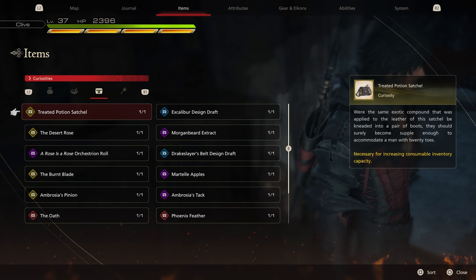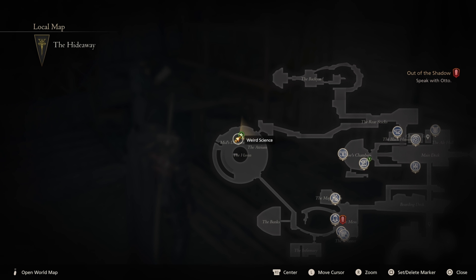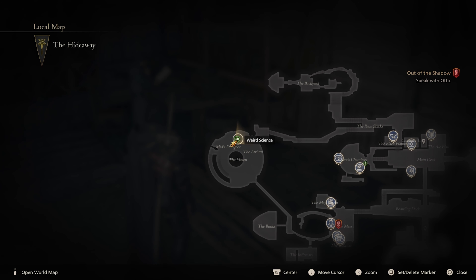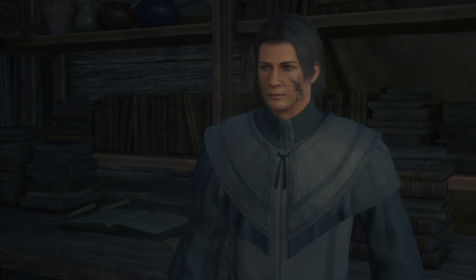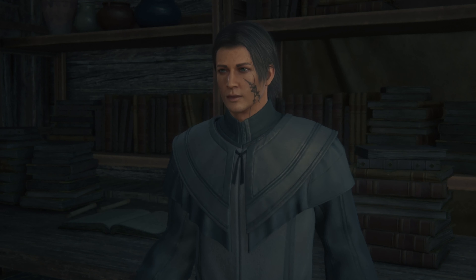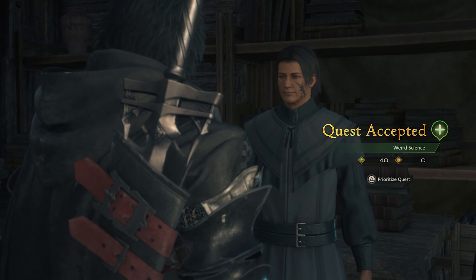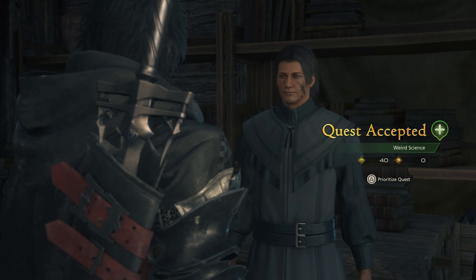The first thing I want to mention is that you have to progress to the mid-game and collect this quest located at the Hideaway. This is the quest we have to collect here — it's called Weird Science, and it's available during the main quest 'Out of the Shadow.' We're gonna accept that quest called Weird Science.